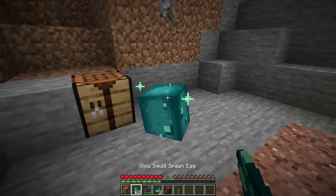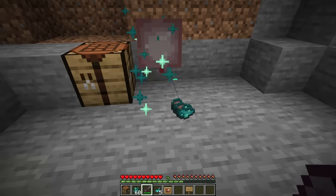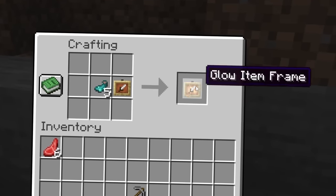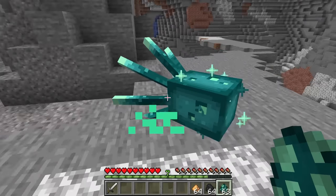When it comes to vanilla Minecraft, Glow Squids aren't really much for actual light-emitting creatures. And its Glow Ink Sack drop is useful, but it's pretty niche in terms of its use cases. I'm curious to see what they've done here.